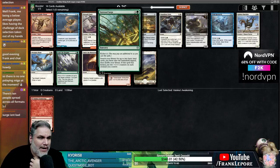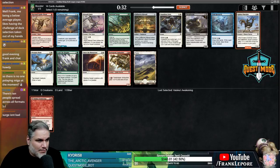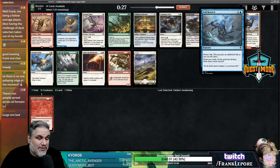Surge isn't bad. Vastwood Surge is good, but I was just Red-Green in the previous draft, so I'm probably going to avoid it this time. I also like Field Research.